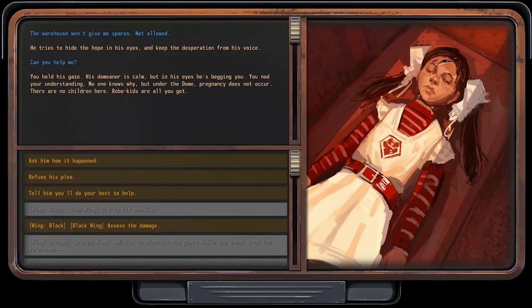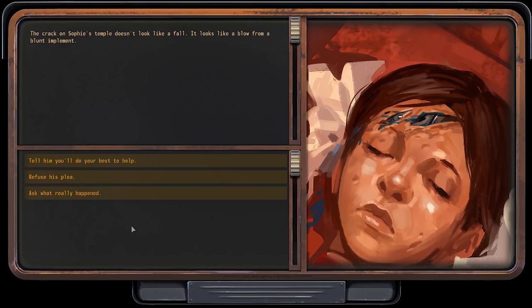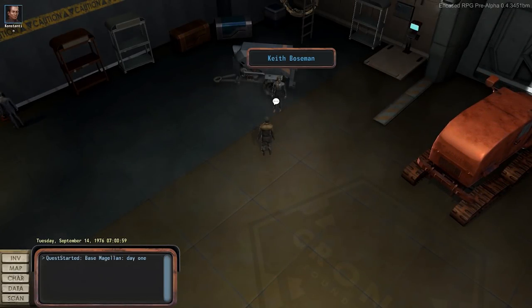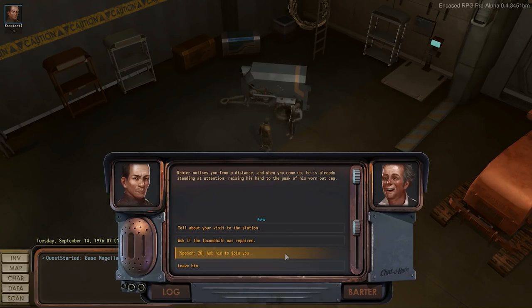The robo-kid has been successfully repaired, though we learned some unsavory details about its owner. With a Black Wing character, the perspective is different — the crack on Sophie's temple doesn't look like a fall; it looks like a blow from a blunt implement. The white gives his most innocent look but is blushing: 'What? I don't know what you mean.' He shuts the case and leaves, yelling back: 'I am a scientist, goddammit!' Your choice of wing will play a role not only in the prologue but in the entire game, from start to finish. Despite Cronus' split into smaller factions, there are still many people who will judge you according to your background, and interesting situations with unique choices will arise based on your past.